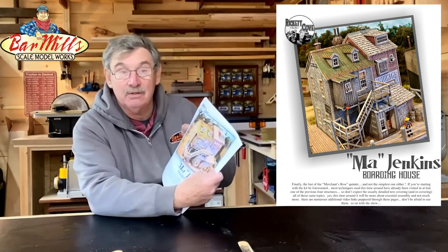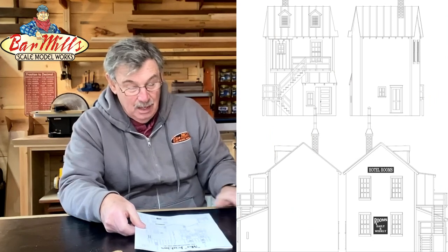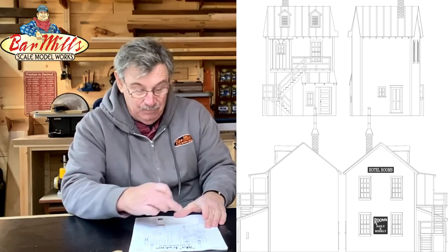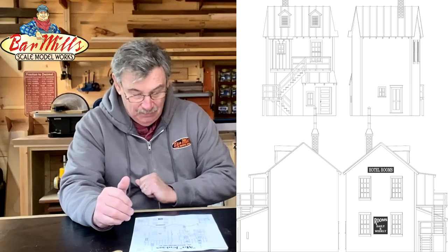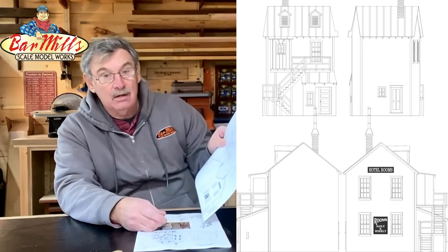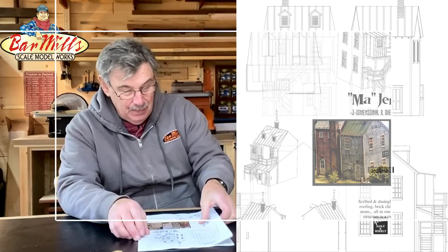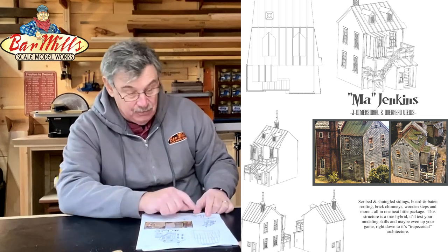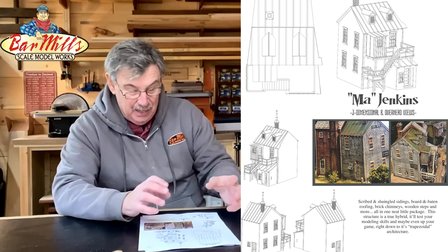The next page shows all four elevations of the building — all four sides. This building has four sides, so you can build it within the confines of our diorama or one you want to do yourself. It shows where the signs and chimneys go — a quick synopsis of what you're going to build. The following page has a nice color picture, drawings from above, and isometric drawings of three sides, which give you a good idea of it in 3D.